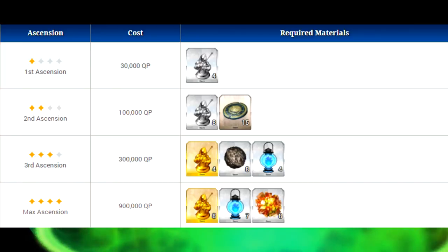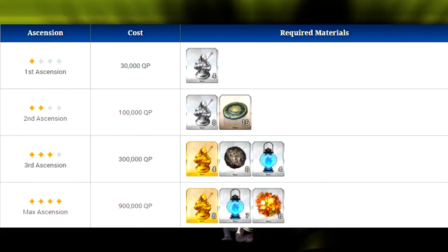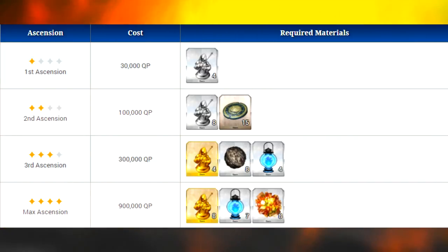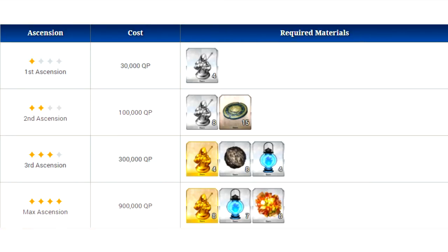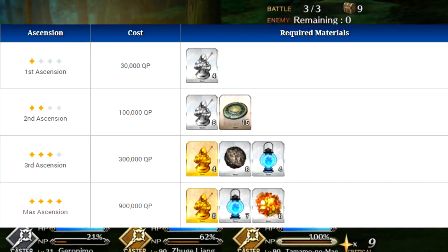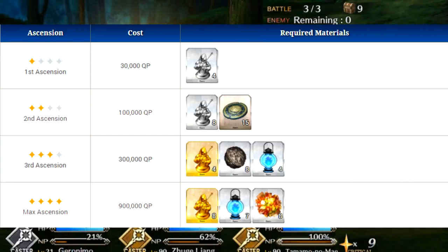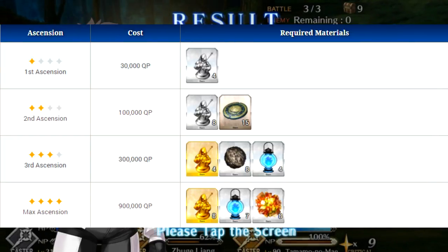Now let's move on to his ascension. For his first ascension he is going to need four caster pieces and 30,000 QP. For his second ascension he is going to need eight caster pieces, 15 proof of hero, and 100,000 QP. For his third ascension he is going to need four caster monuments, eight seeds of Yggdrasil, four ghost lanterns, and 300,000 QP. And then for his final ascension he is going to need eight caster monuments, seven ghost lanterns, and eight octuplet crystals.